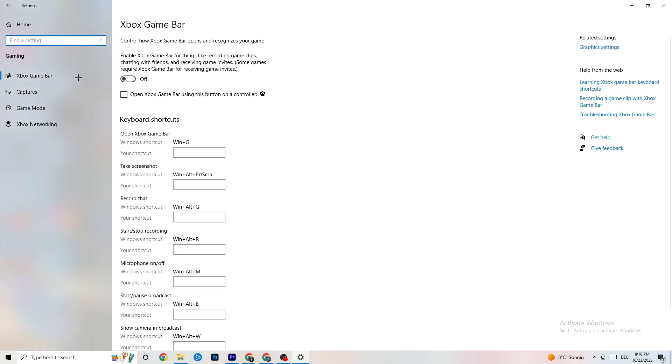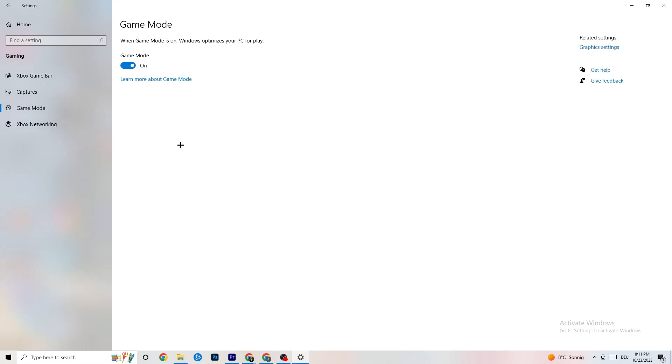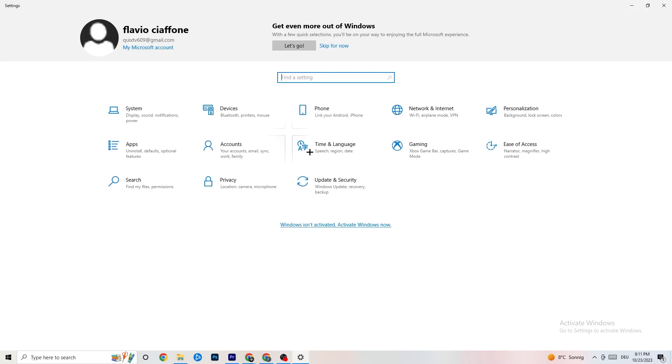Go back to the main Settings and click on 'Gaming'. Under Xbox Game Bar, turn it off — you don't need it and it will just drain performance. Under Captures, make sure this is also off, because having it running in the background can cause crashes or FPS issues. Under Game Mode, try it both on and off — for some people it works better on, for others off.